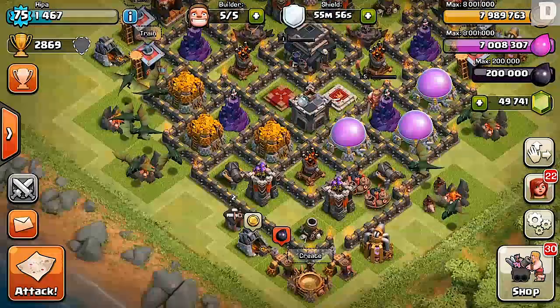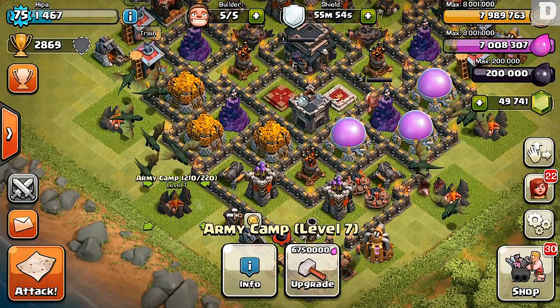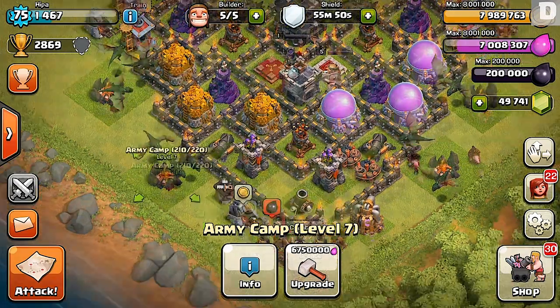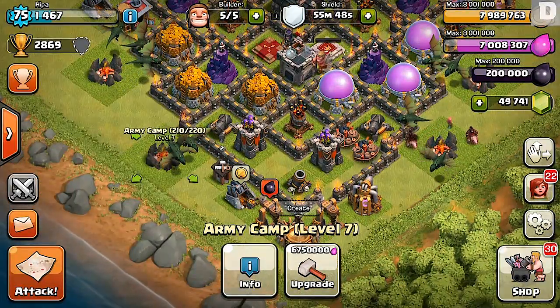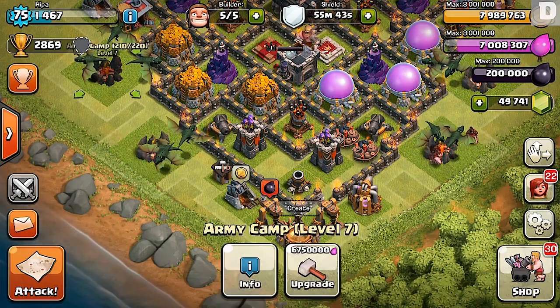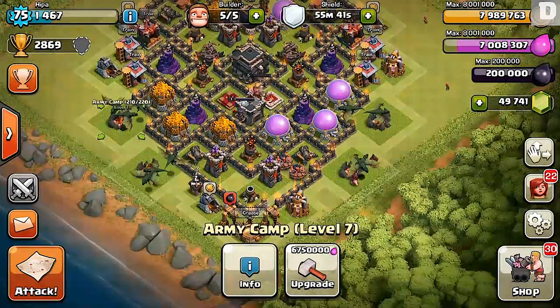I'm really proud of this one — I have my Clan Castle centered, my Town Hall centered, and my Dark Elixir centered. Those are the three top things I believe most Town Hall players are trying to protect. But nothing is perfect — make sure you watch replays to make minor adjustments to the base.